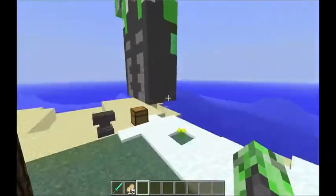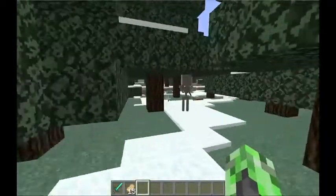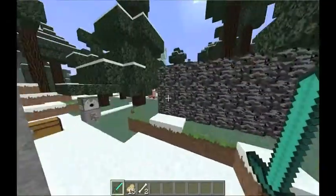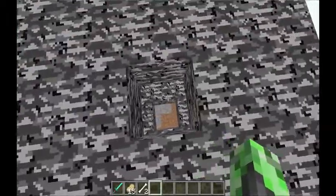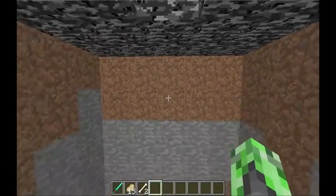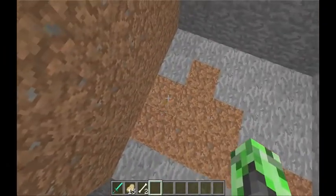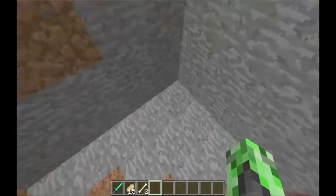Hey guys, welcome back, Clappin Nick here. I'm going to show you how to make a jail that plays really annoying sounds. First you have to make a jail — this is my jail — and you have to dig a hole around this big: it's a five by five hole.